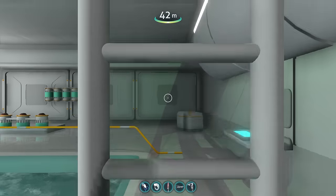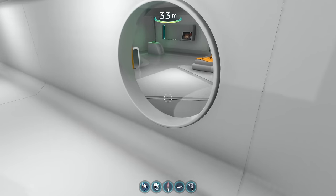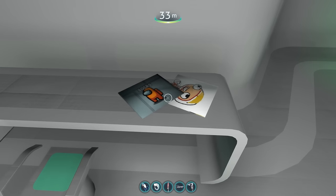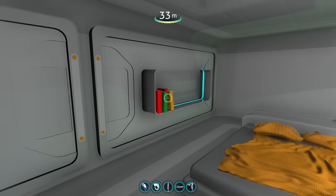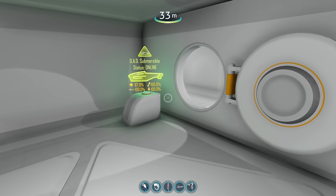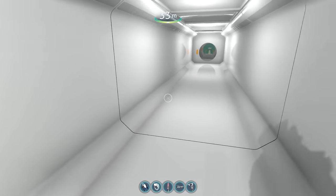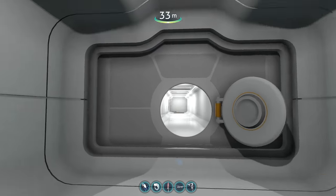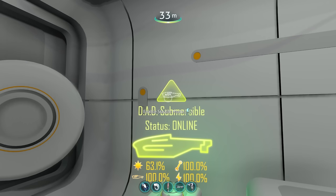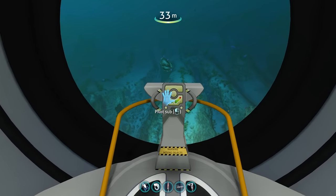Heading up the ladder — with ladder animations and everything — there's a room with more information about the sub, interesting pictures relating to Socks4One, some books, and a bed you can sleep in — basically your quarters when you're done piloting. Beyond that is a somewhat empty area and the command center where you can enable stealth mode. There's also lab equipment and a pilot seat.